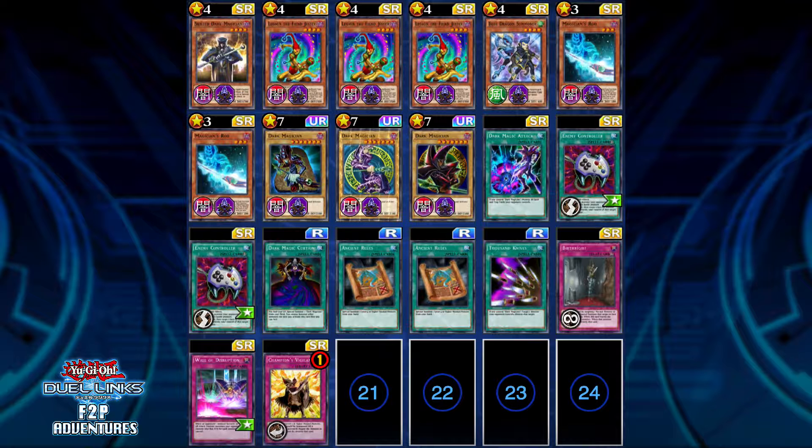Cards it can search include Dark Magic Attack, Thousand Knives, and Dark Magic Curtain — all of which are in this deck by the way. Magician's Rod is one of the main ways you're going to get most of your combos out.